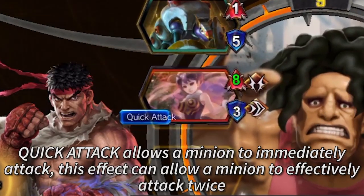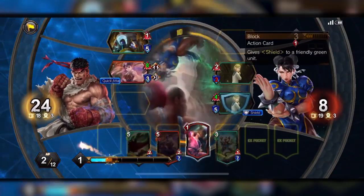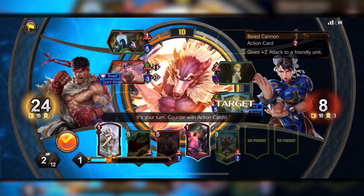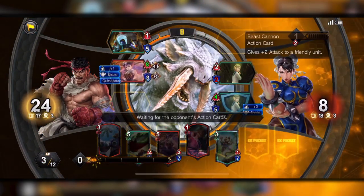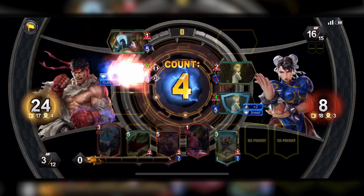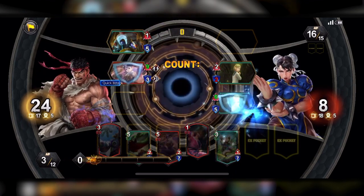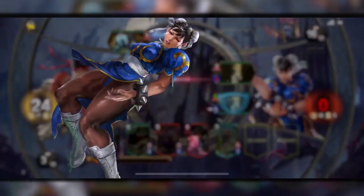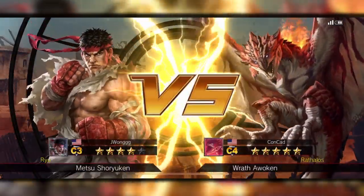Look how much damage I'm about to do — boom, eight! And that Hugo card is so cheap because it lets me attack right away — it's a quick attack. You know from Pokemon that quick attack hits instantly. This is just GG at this point. I'm gonna give her a shield just in case, but he's already lost. Nine attack means I'm gonna do 18 damage to Chun-Li who only has eight — easy rushdown Ryu.